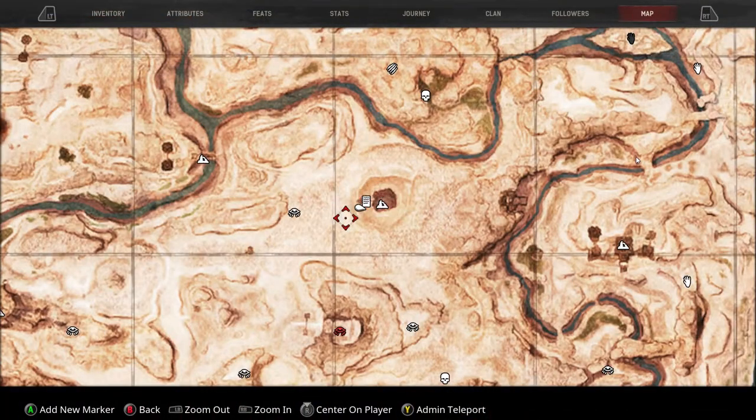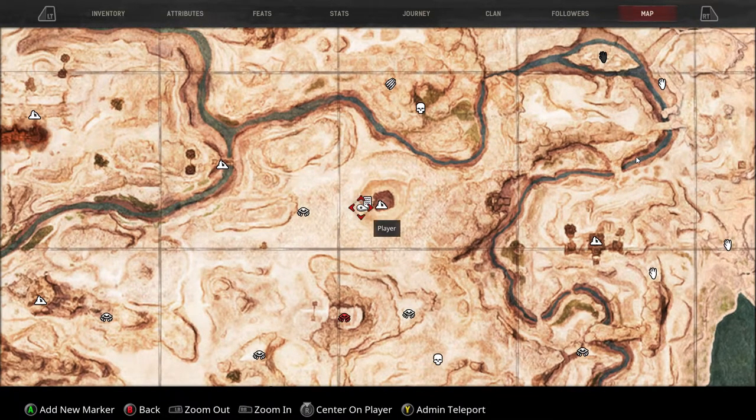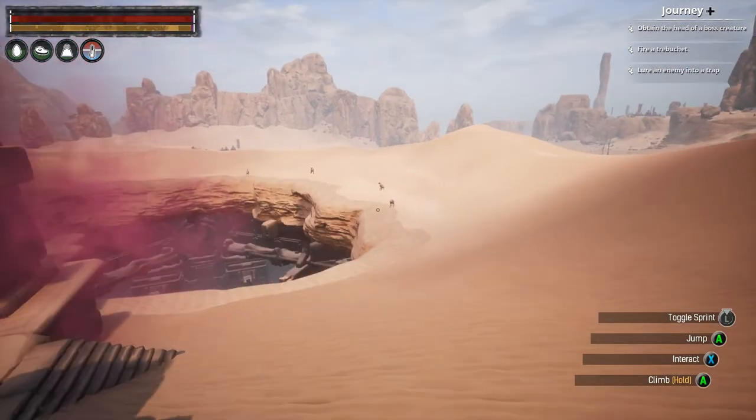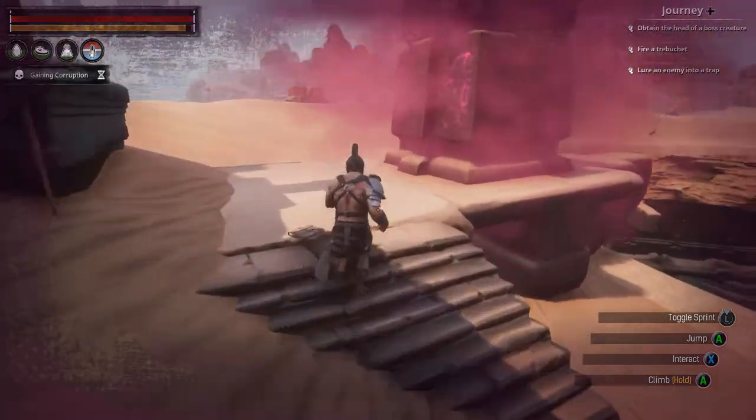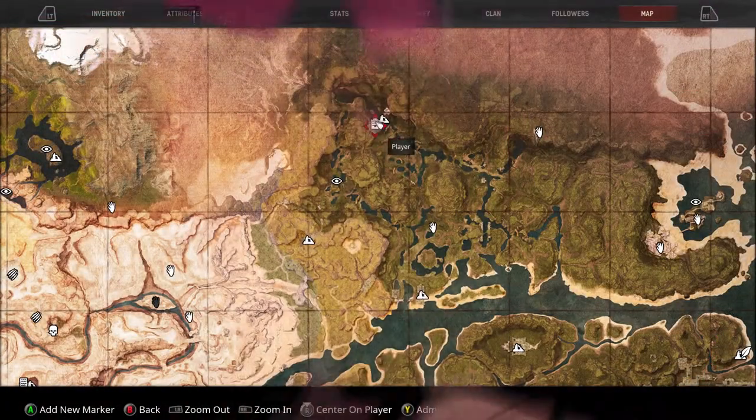The next one is just above the Sinkhole, right to the west of it and east of the camp right there — also north of the Summoning Place. Very easy to see once you get by the Sinkhole. There are some undead dogs that spawn over here, and there is a book down there that you can learn some feats from.